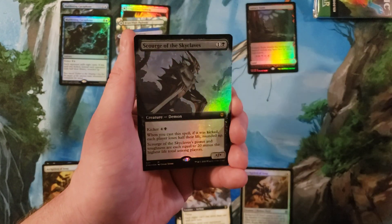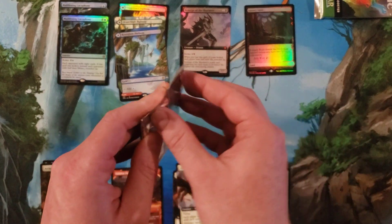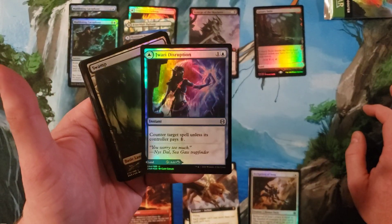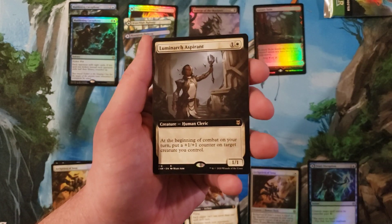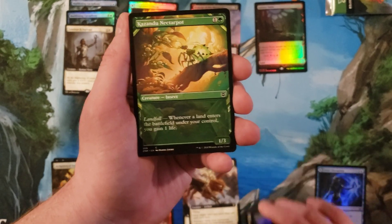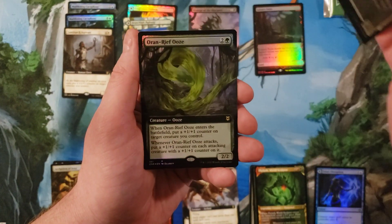Fledgling and Scourge of the Skyclaves extended art foil mythic — nice, that is not too shabby right there, because everything is kicker in case you weren't aware. Jori En Disruption — I think this card someday is going to be a thing. Luminarch Aspirant, which finally people care about. Tarjaru Paragon — because we don't really care about the party mechanic since it just does not do enough. Pilaf, McKindy Ox, and Oran-Rief Ooze.